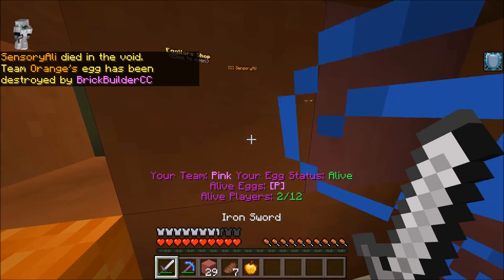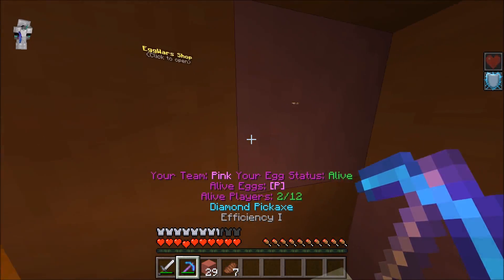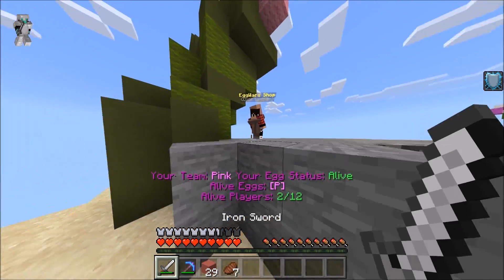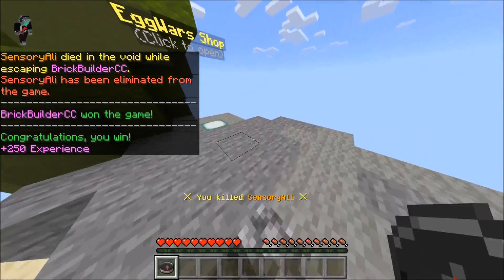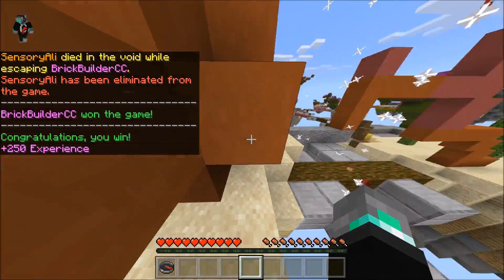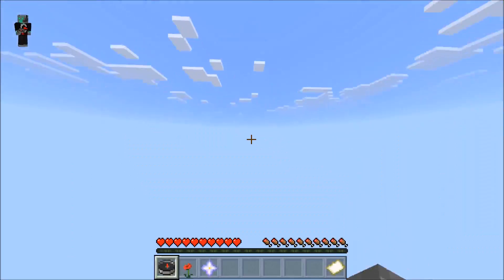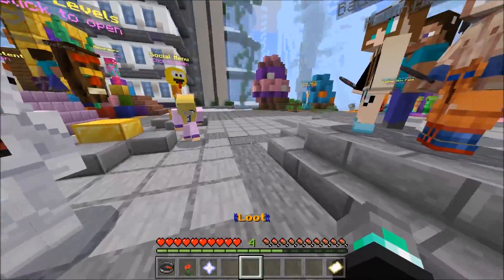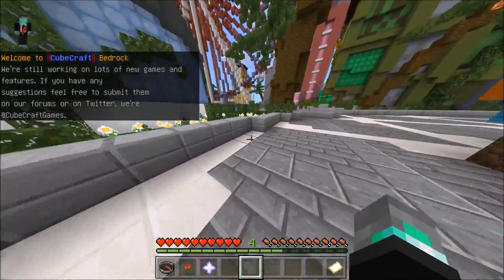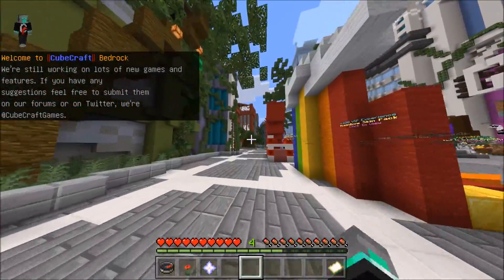Are we able to clutch up here? We just need to kill this guy and we win. Let's eat our gapple. Get out of here — oh my gosh, they're hiding in the villager! That was a one-shot! If you guys enjoyed today's episode of Minecraft Pocket Edition Egg Wars, make sure to leave a like and subscribe. That is how you win a game — our gameplay was literally just on point, like pro player stuff. I'll see you guys in another episode, thank you so much for watching!